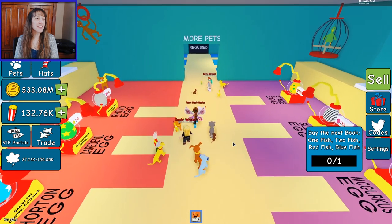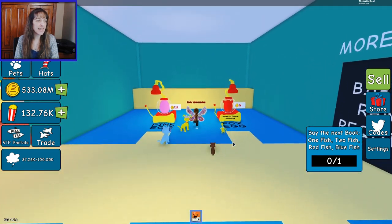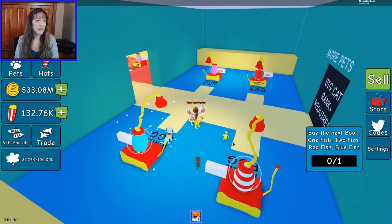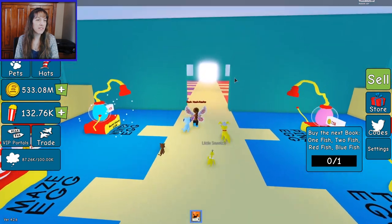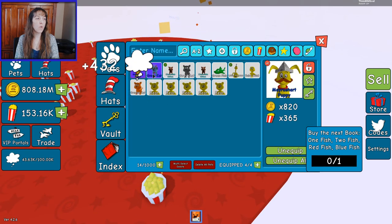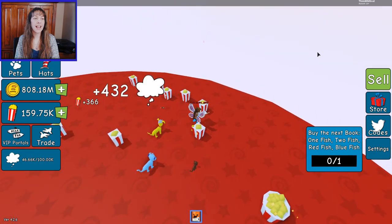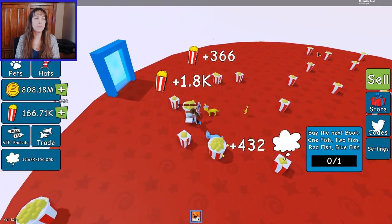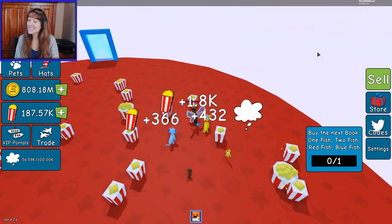I got a bear — I'm collecting bears! There's more after that — oh my goodness. What do I need to get these? Coins. I'm gonna focus on this room and get all the pets in this room first. I have a pet out that's collecting me more popcorn — yes, that's why I'm getting so much more. I have a helpful popcorn pet!